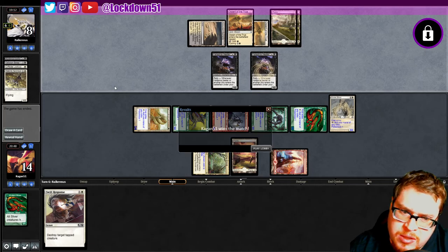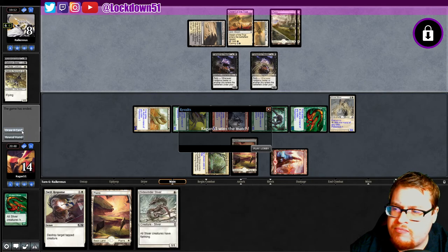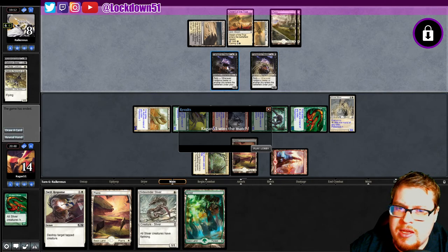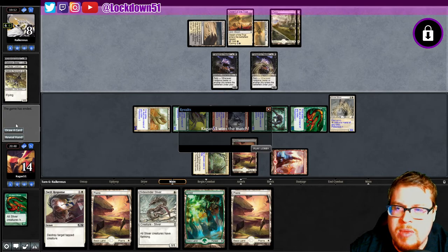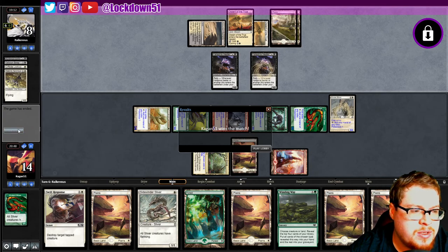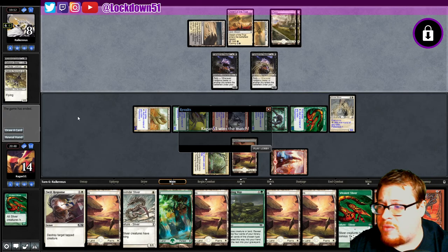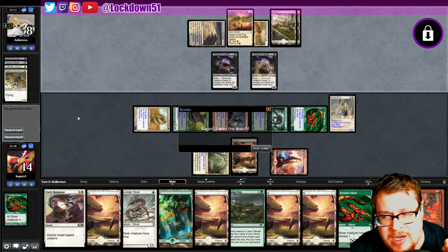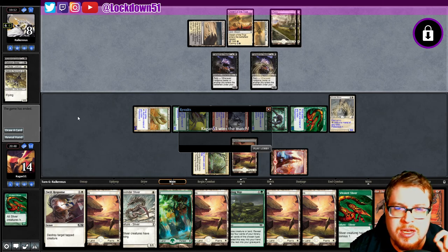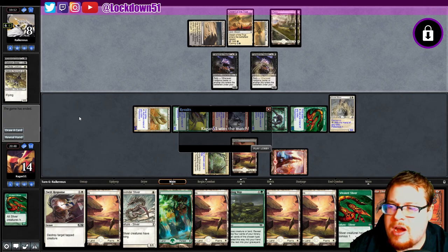Can we get a three, two, one and concede? There we go — good timing, gg! The ally combo, I don't know how to feel about it — not super strong. We were starting to draw a lot of lands though, that was tough. Leave a like if you enjoyed that video, make sure to subscribe, support the channel, and stay tuned for more Slivers the rest of the week. Take care and we'll see you in the next video.